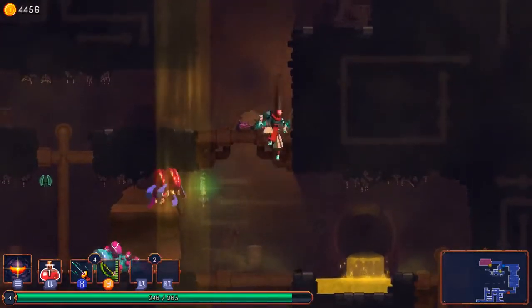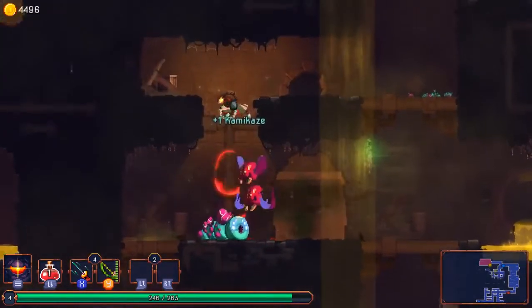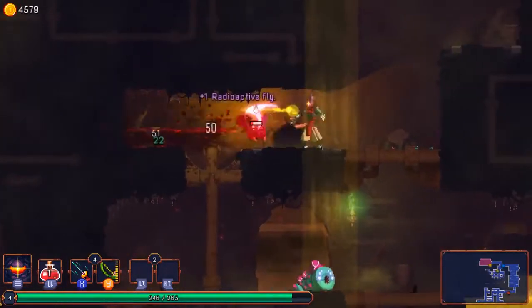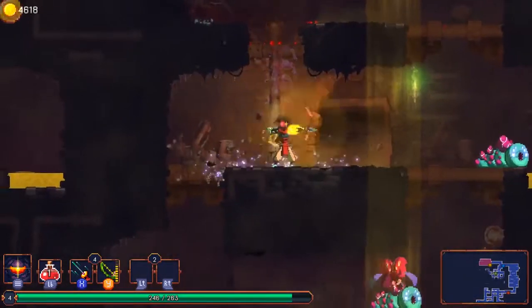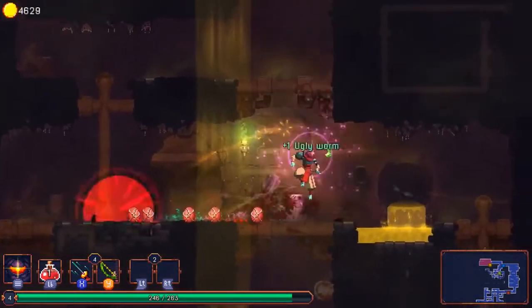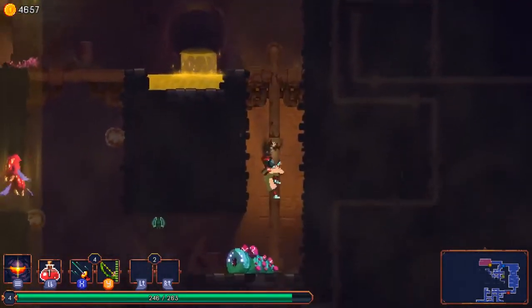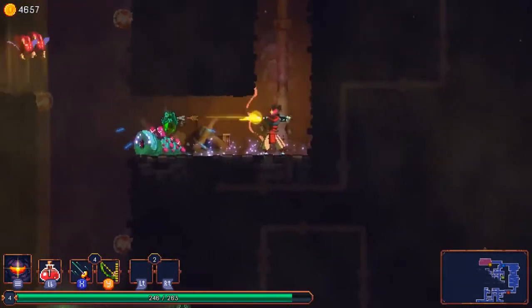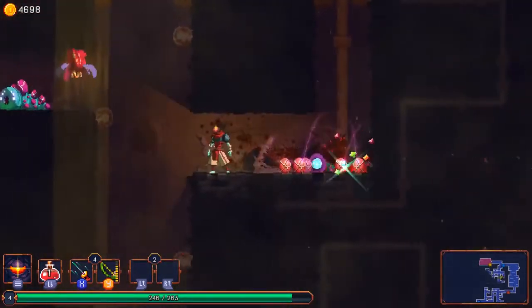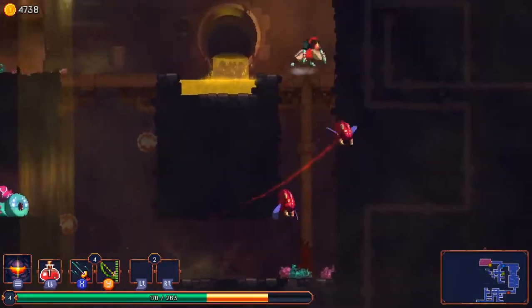Hello everyone, and welcome to our second dev diary vlog about Dead Cells, the thing that we're doing here. Basically today we wanted to talk about procedural generation, and we're actually going to take a bit of a deep dive into it. It might get a little long, a little technical, so grab a cup of tea and some cushions in case you fall asleep halfway through. But the reason we want to do this is because this is by far the main concern raised by the community regarding the potential quality of the finished product. That's why we decided to talk about it today.